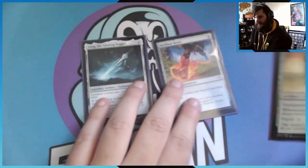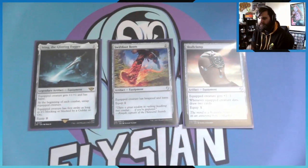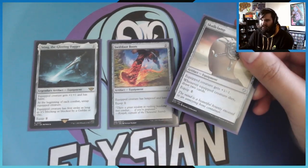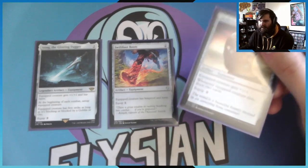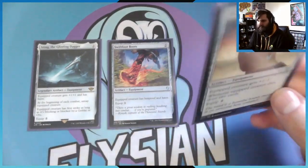The last equipment is Skullclamp. Equipped creature that dies draws you two cards. Because Rat Colony only has one toughness and the equipment gives +1/-1, it will just die instantly, so you keep drawing cards. Same with my 1/1 black rat tokens.